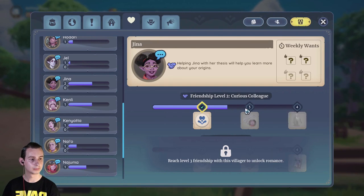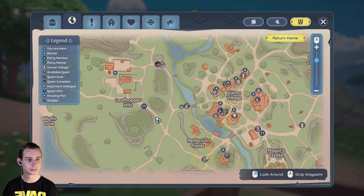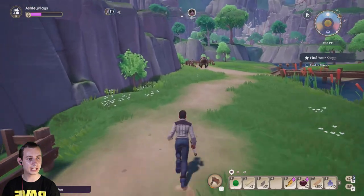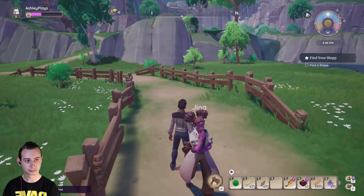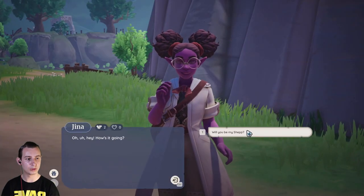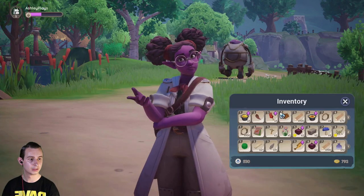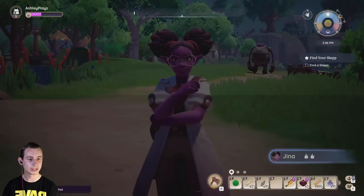Let's find Gina. Hello there, Gina. Will you be my Shep? Sorry, but I don't think I can handle that right now - I've just had so much to do. Let's give Gina a gift then. Oh, you've got something for me? Thank you.